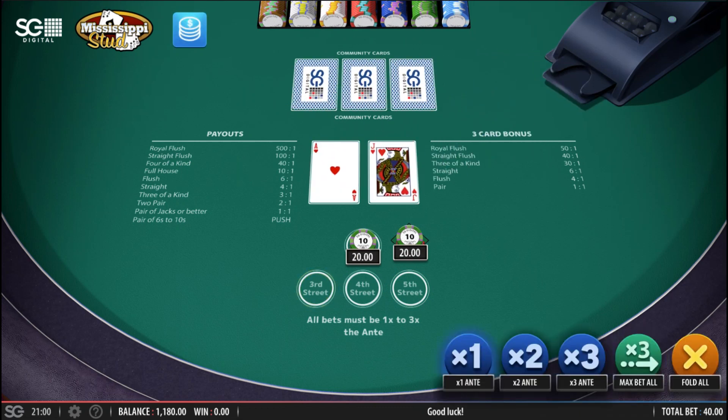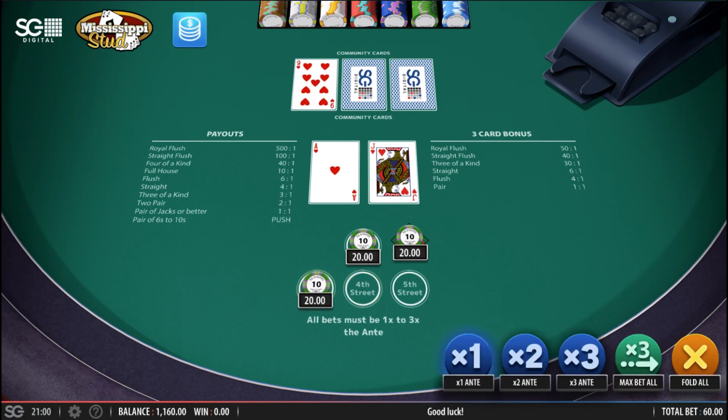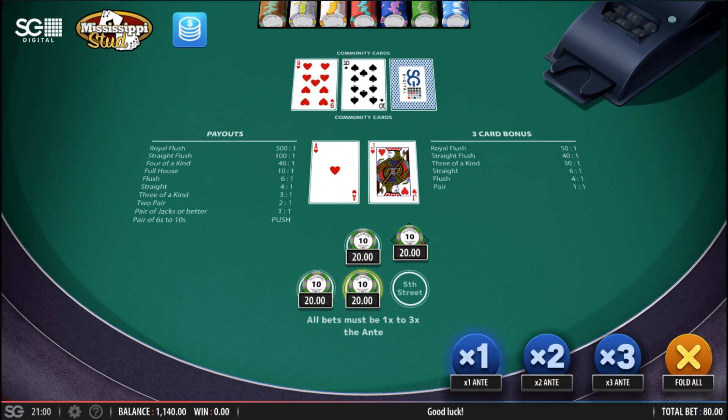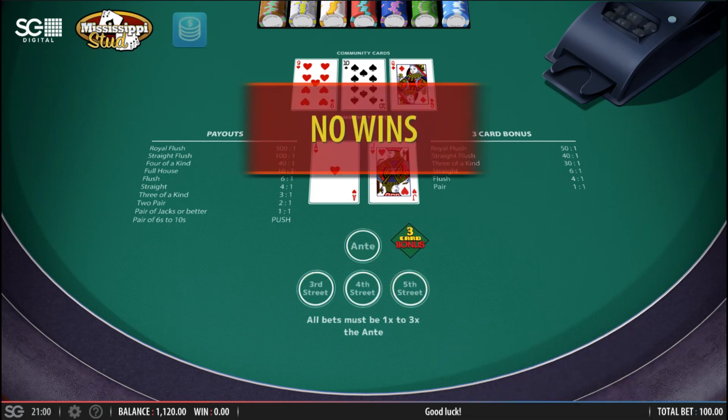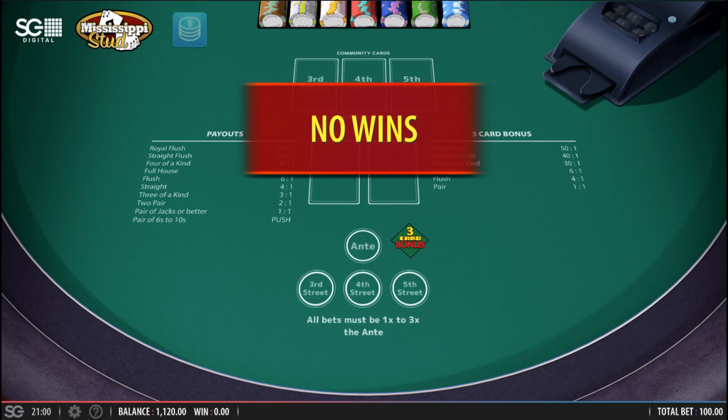Ace, Jack - would this be a royal flush? Nine, nine. Well, no, but it's all hearts so far. So we can win with the hearts. Ten - right, that ruined that. Definitely playable though. Queen - nearly a flush, nearly a three flush too.